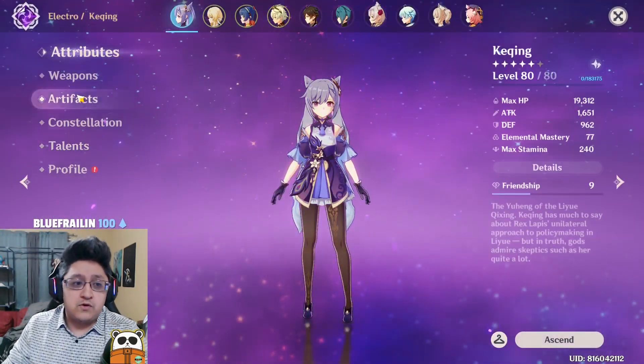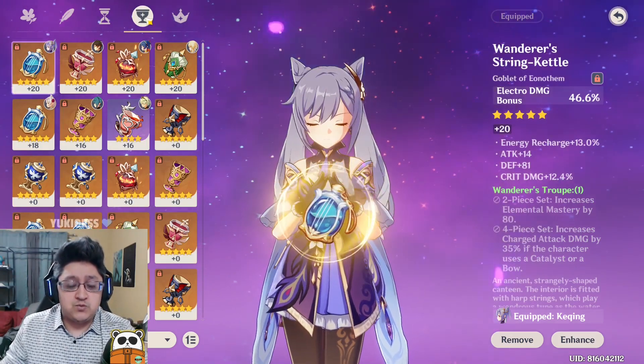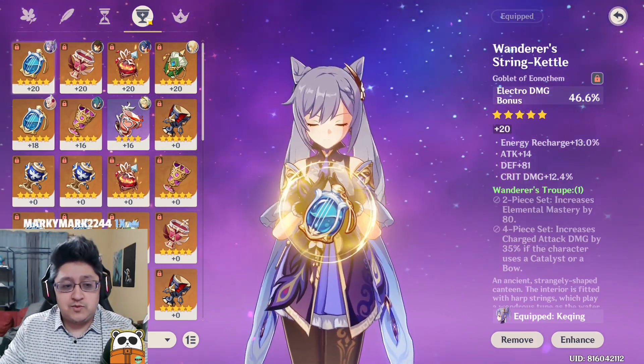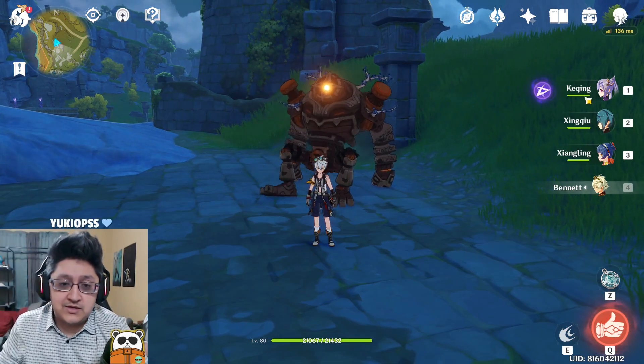If you're looking for the best overall artifact set for physical Keqing, the Thundersoother set is one of the top ones I'd choose because it's the easiest to use. For a normal Keqing rotation, I usually use Xingqiu with an electro build — I like this build because I can go in with Xingqiu, get a vaporize right away, then start on Keqing, creating electro-charge reactions for lots of damage.